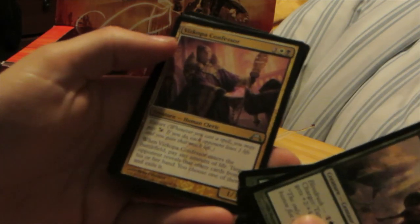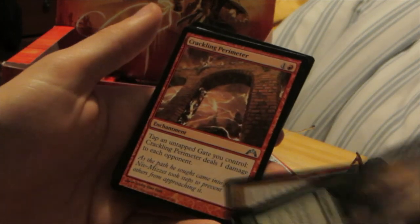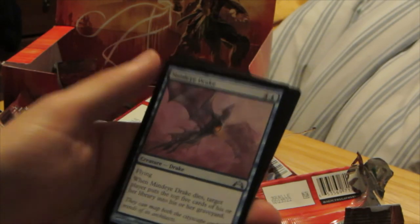I have two more left. That's annoying — I need to fix that with my camera. But anyways, back to the cards. Vitu-Ghazi Confessor, Crackling Perimeter, and Mind Eye Drake. For our rare we have Breeding Pool — it is a Shockland. Very nice.